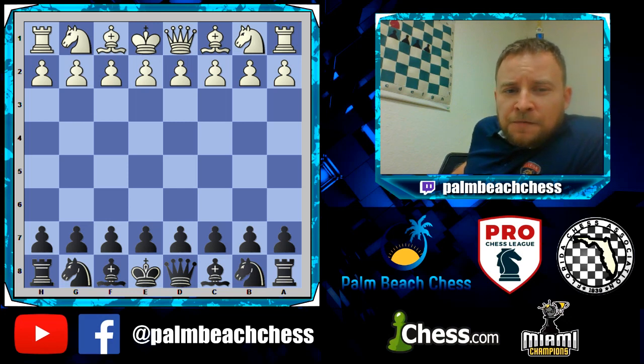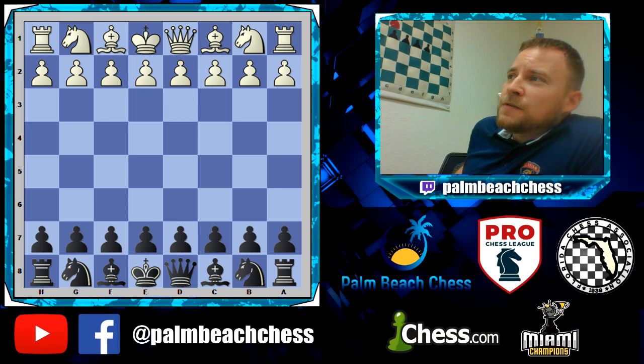The first game is going to be following our great game series with Karpov, and he so efficiently puts away Korchnoi that he makes the hanging pawns, which most people look at as a disadvantage, into an advantage.